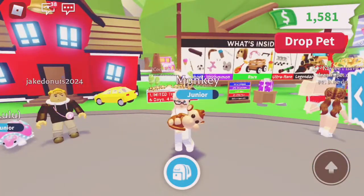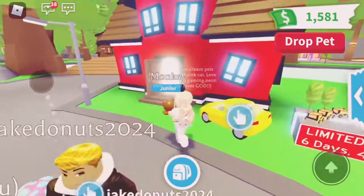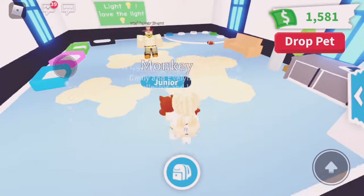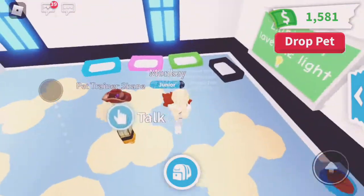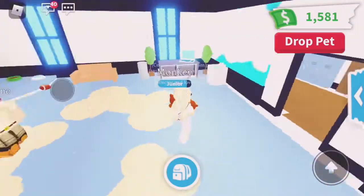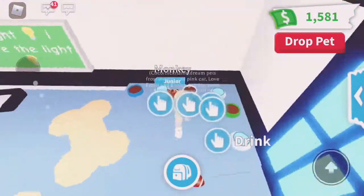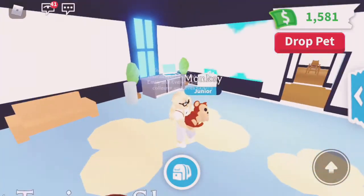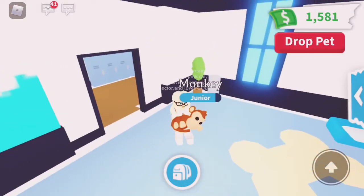Tip number three: if you want to get your pets to a higher level, I suggest mostly staying in the school because it has food and your pet can also sleep there, and you can feed it for free without having to waste any of your food.